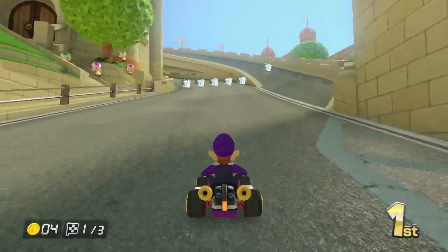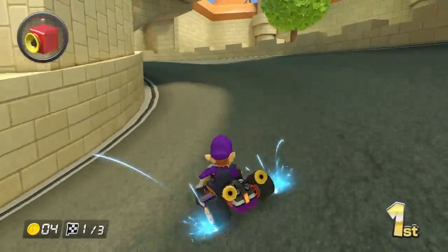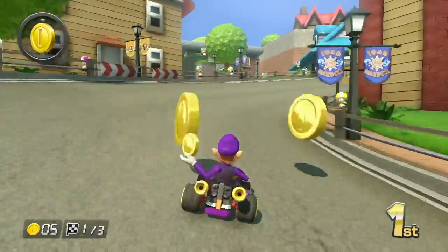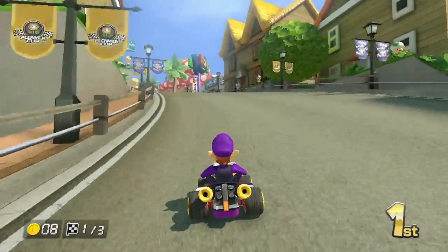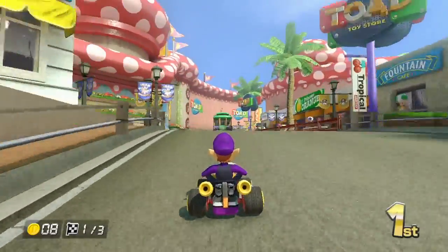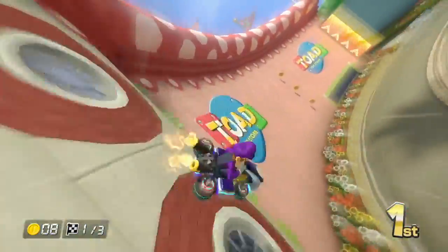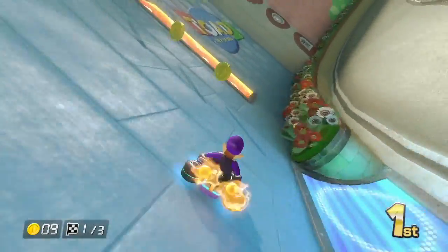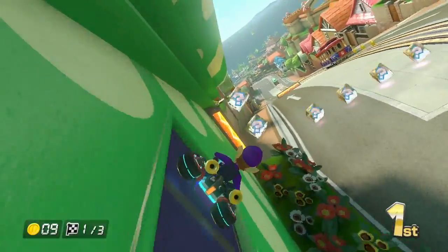So the other thing they brought back from classic Mario Kart is the collecting of coins. With coins, you can collect up to 10, and every time you collect coins it'll boost your speed. But if you keep collecting coins, that's how you basically get your unlockables, which unlock at random. Every time you finish a cup or unlock a certain amount of coins, you'll unlock various characters, carts, or cart parts.